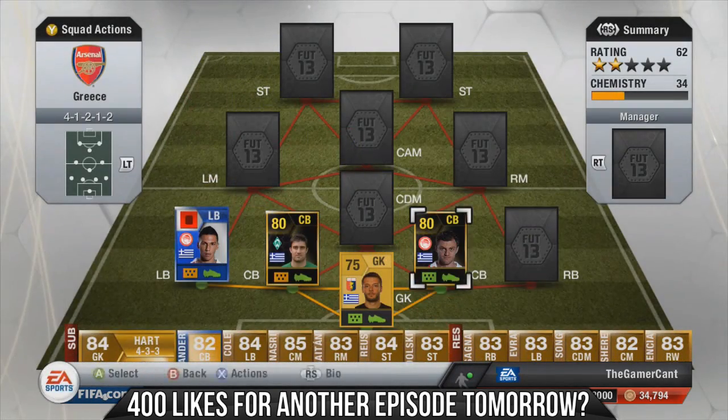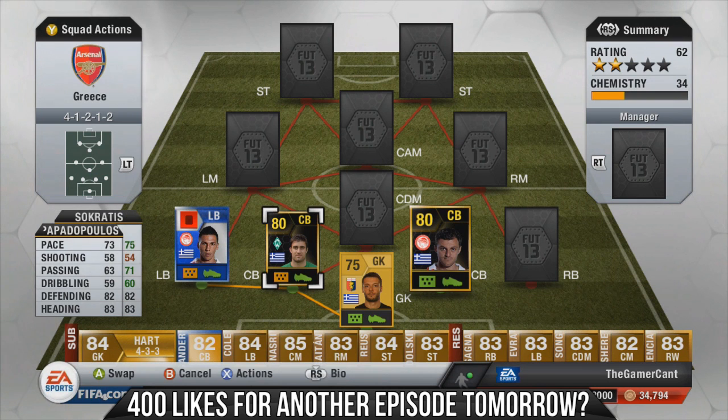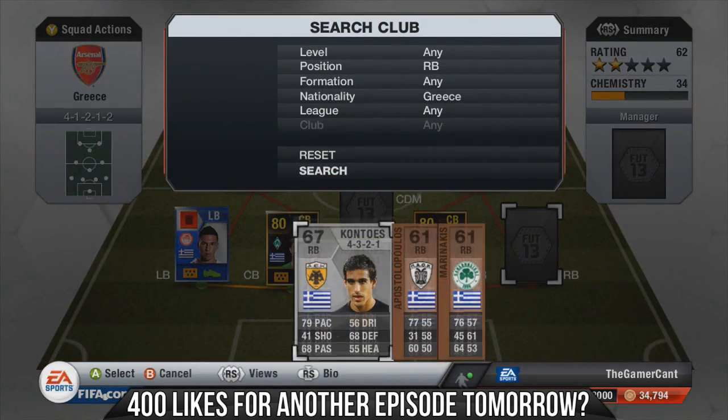Right center back we had Papadopadopoulos — that's the right amount of 'poulos'. We have 73 and 75 pace for these two center backs, unbelievable 82 defending for both, 83 heading — both really, really solid.